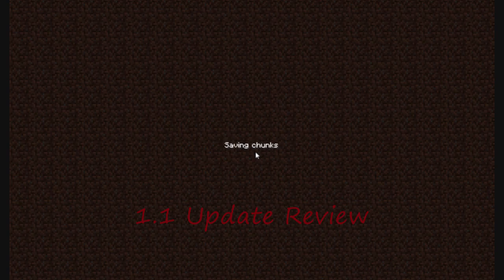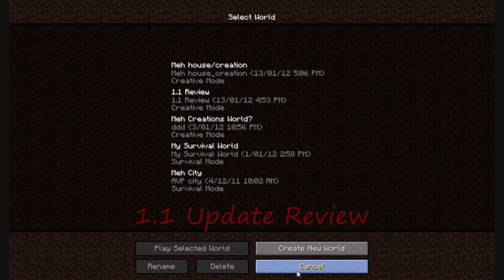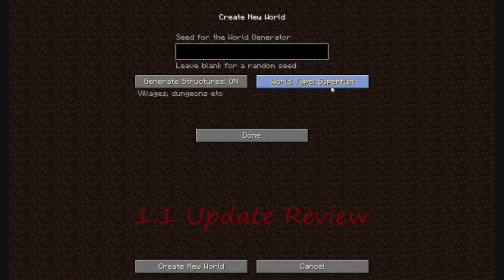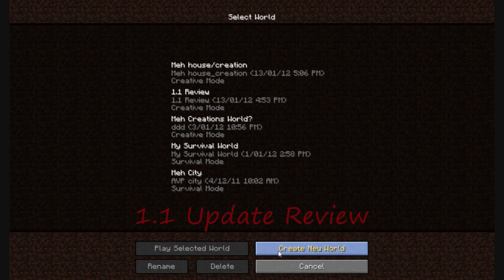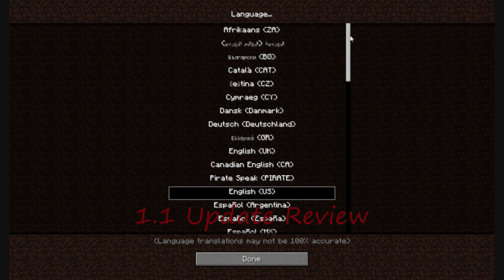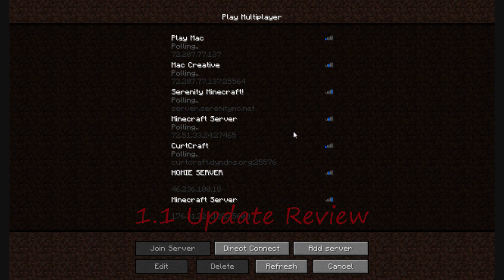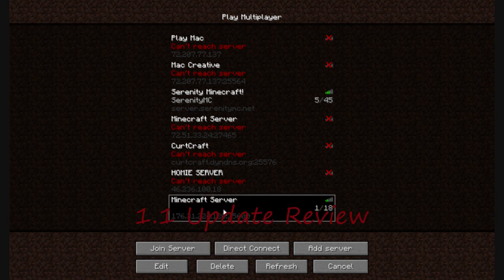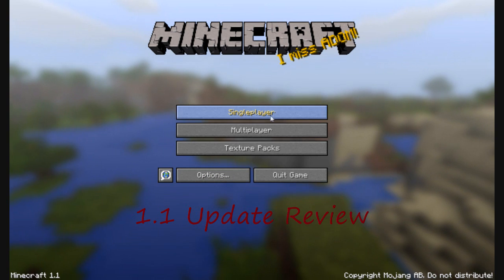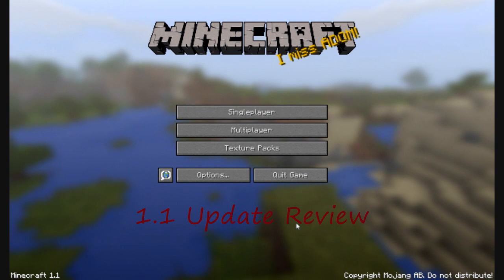One more quick thing before I end it: there's a new world option. World type is super flat — that's why I have that very flat world. Here's another look at the languages. And also if you have a server, your own server, I think you should update it, because yeah, outdated server — so update your servers.